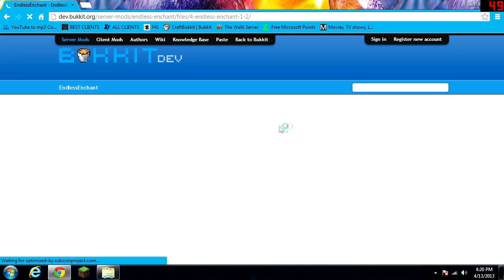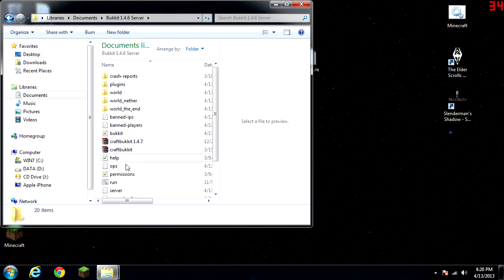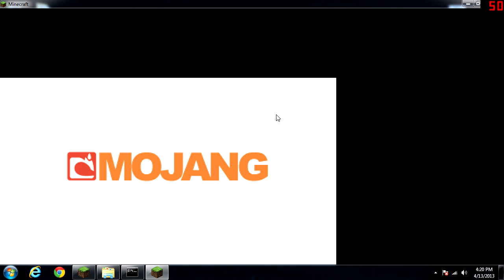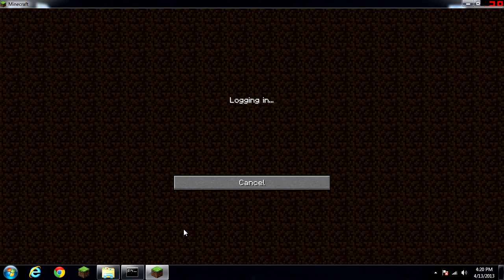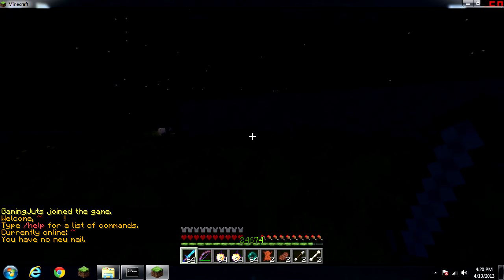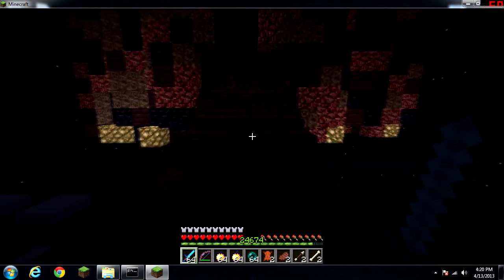What you do is you download it — I already have it downloaded. I'll show you. I'll start up my server and get into Minecraft. Once you're at your server, let's go to spawn real fast.